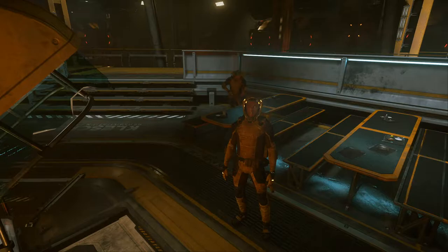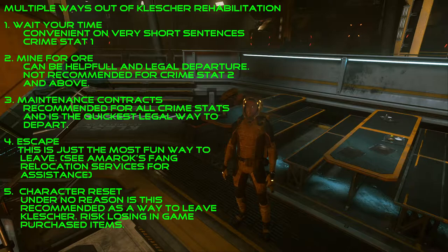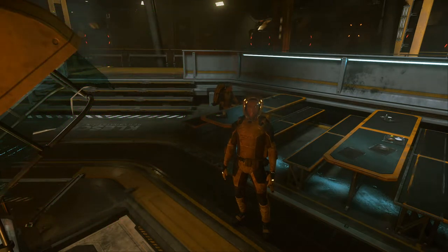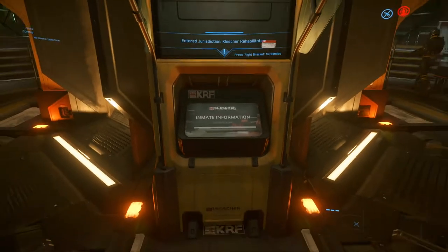So to get out of Klusher there are multiple ways: waiting your time, which is the most convenient; mining for ore, which is convenient with a crime stat 1; maintenance contracts, which is the easiest legal way to get out and the quickest to wipe out time; escaping, which Amarok's Fang can assist with; and character resets, which are not recommended at all.